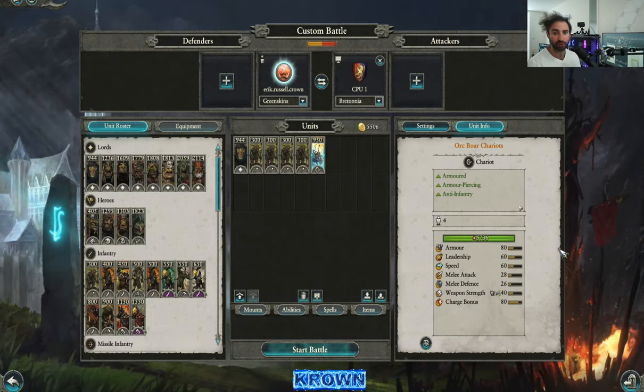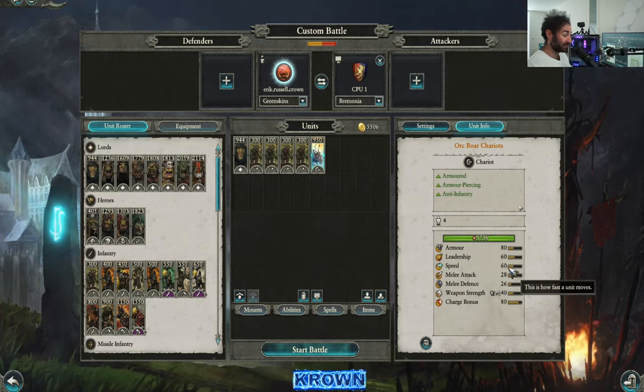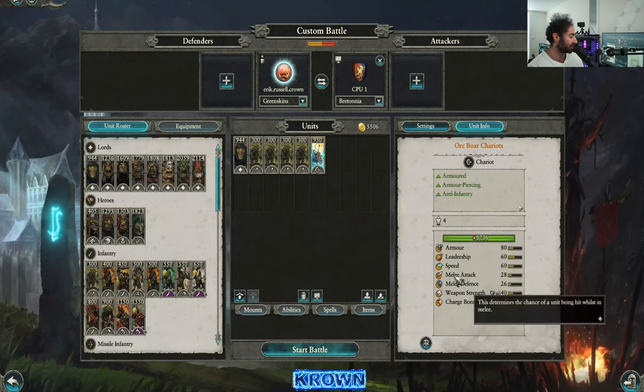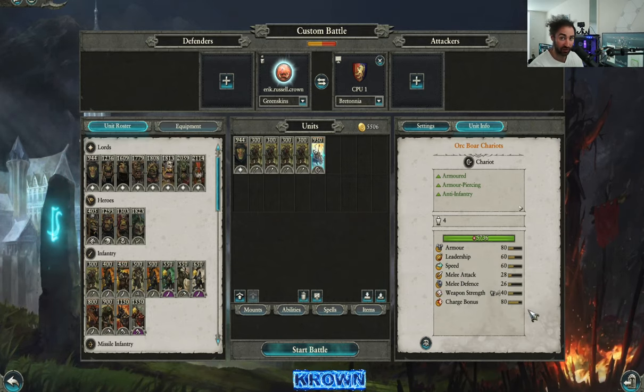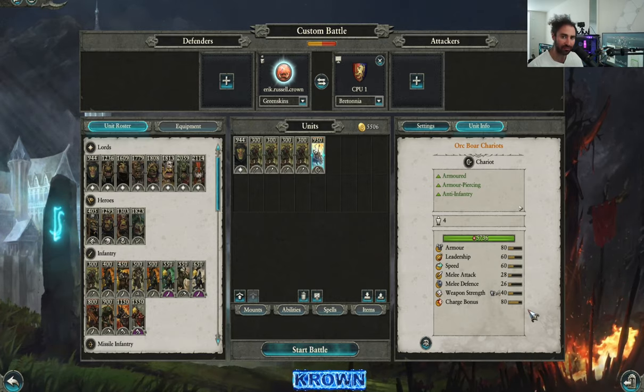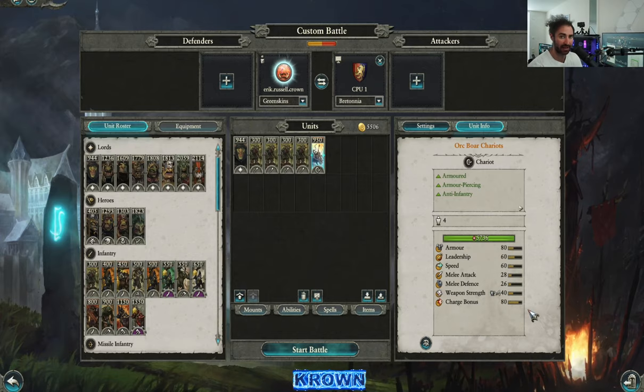How do we keep charging into the enemy? Well, by using our speed and keeping moving. Having above average speed right there is pretty damn good. What stands out as far as the negatives go is that their melee attack and melee defense is very, very low. Relatively speaking, they are not going to trade all that well even with tier one frontline units. So ideally, we want to maximize their value by charging them into the enemy lines and then getting them out.